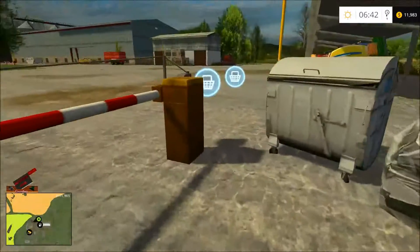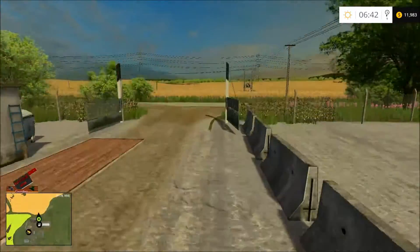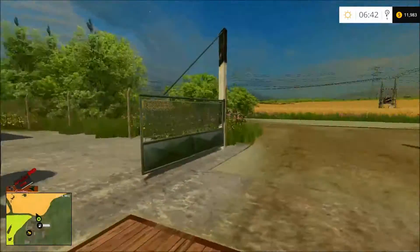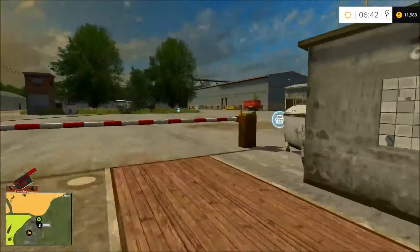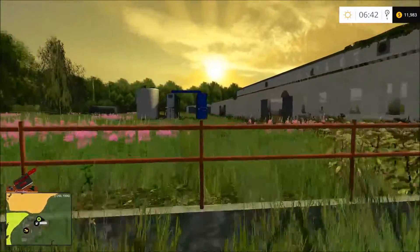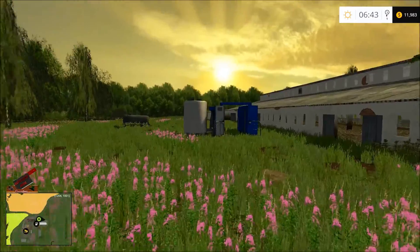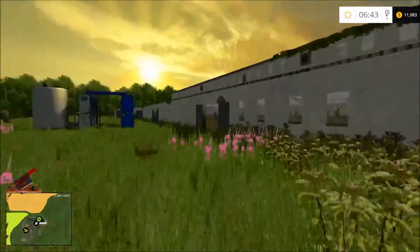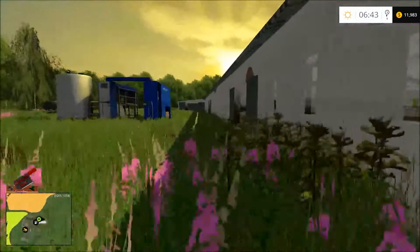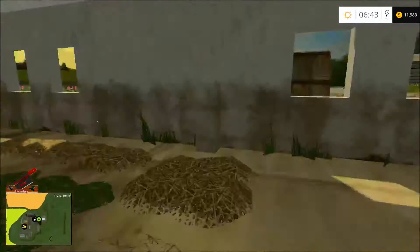What do we got here — is that a store? That's where you buy your equipment and saplings, right here at the farm. Then there's an entrance — it kind of looks like a scale house but there's no display for it, so whatever. This looks like where your cows would be — there's a water trough, so I'm guessing this is where your dairy cows are.